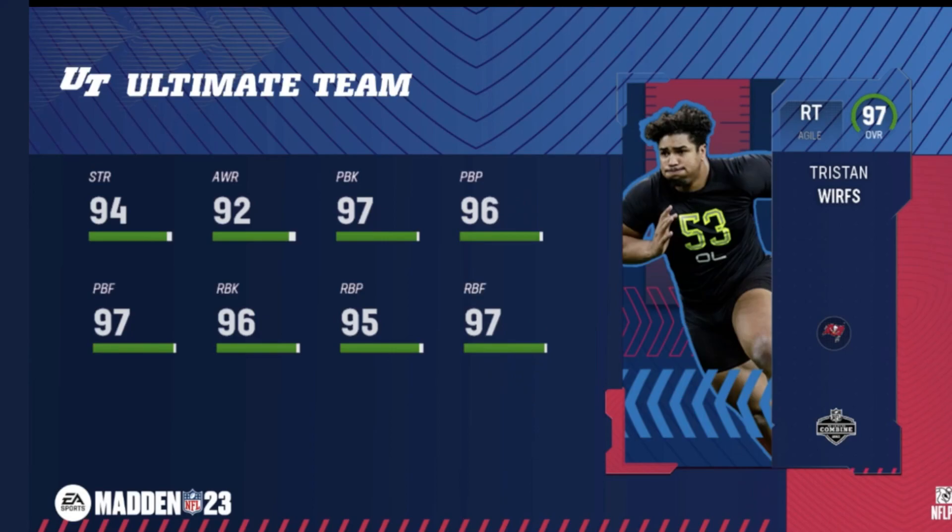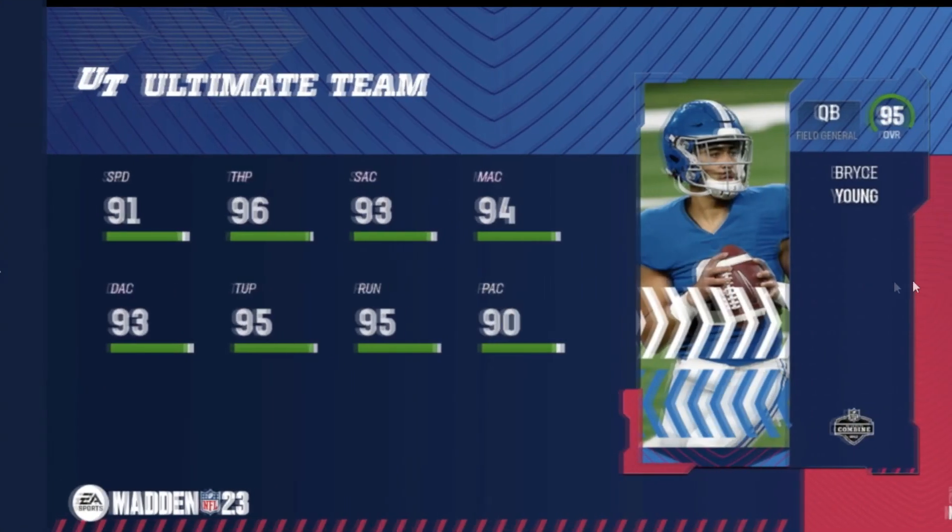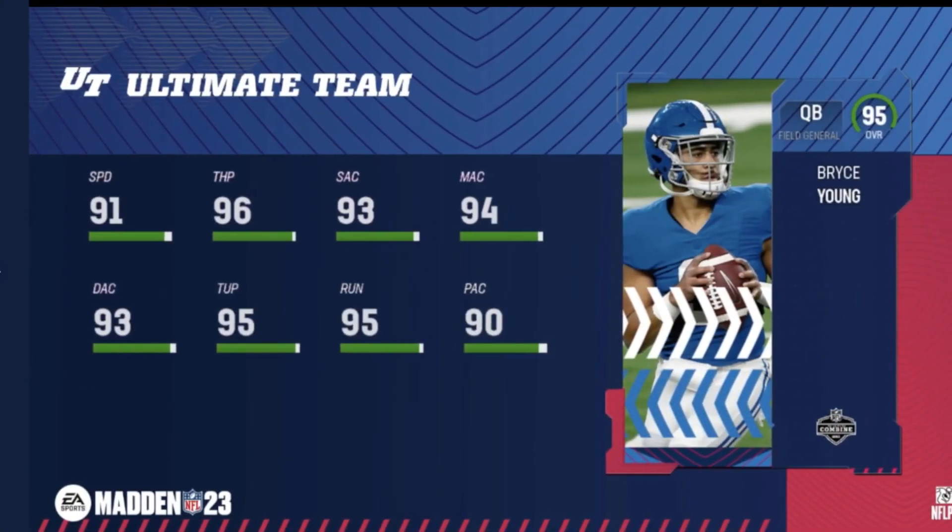Tristan Werts — cool alignment card. Julio Jones finally got an upgrade: 97 speed. That's gonna be a pretty good card. Hopefully he gets some type of short route ability — that's all we're hoping for.